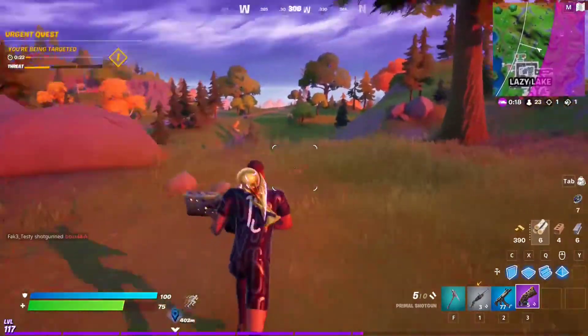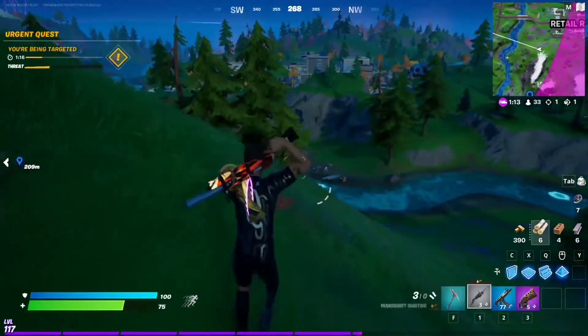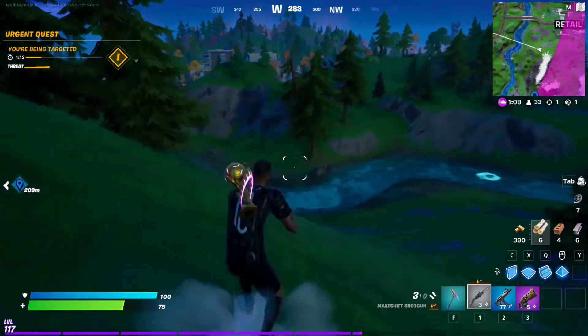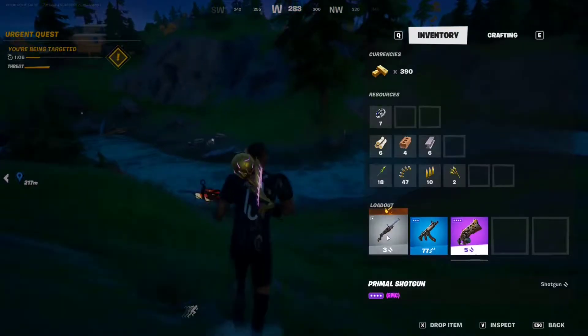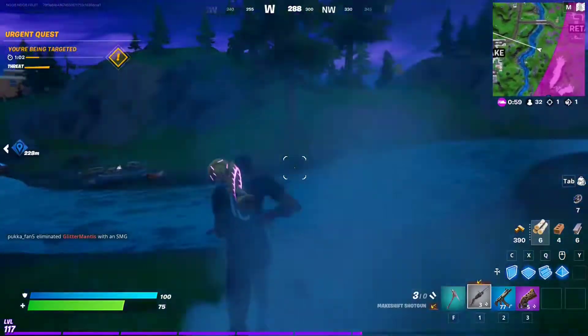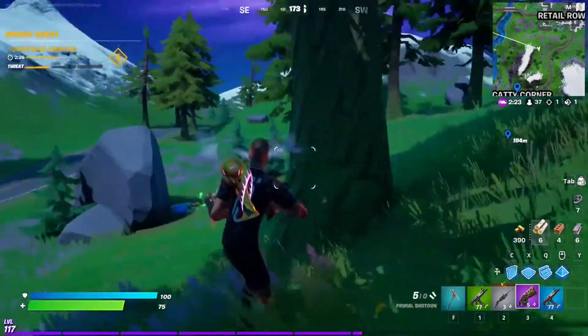For this Week 7 epic quest, you have to get eliminations with a makeshift weapon. Makeshift weapons say 'makeshift' on them, like the makeshift shotgun shown here. Do not use primal or mechanical weapons — only makeshift. Just get eliminations with one to complete the challenge.